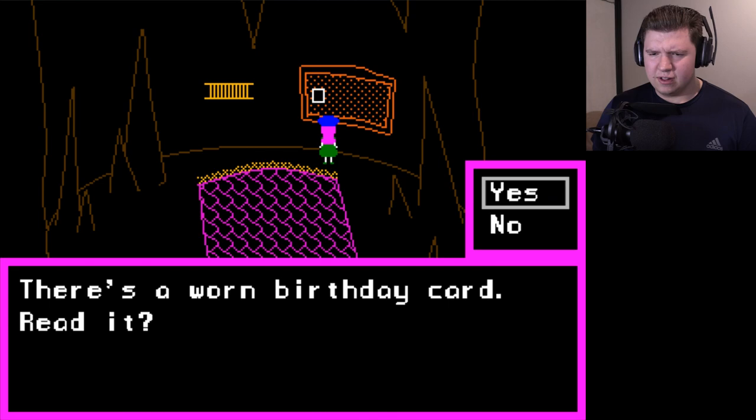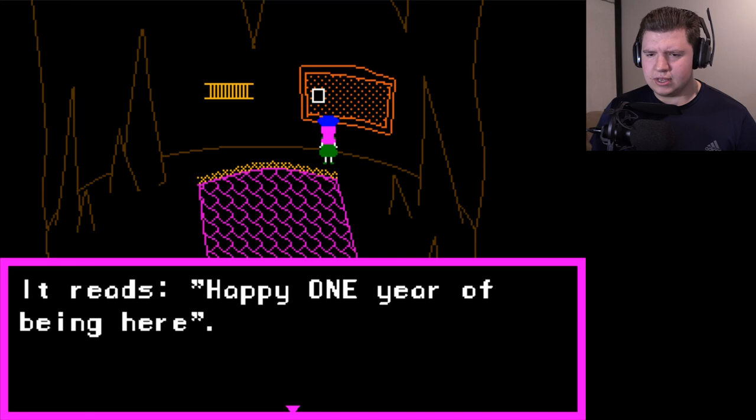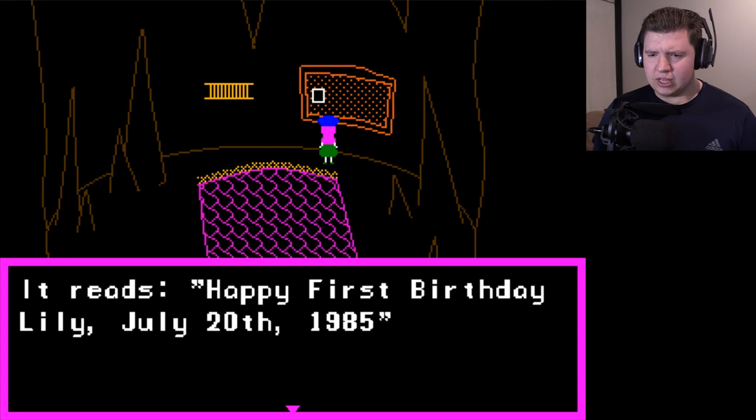Now what is this thing? There's a worn birthday card. The front of the card has a picture of a black rabbit holding a flower. It reads: 'Happy one year of being here.' On the inside is a picture of even more black rabbits holding flowers. It reads: 'Happy first birthday, Lily, July 20th, 1985.' Huh. Wait — this game takes place in the year 2005, I know that from the Steam page. This would mean Lily is supposed to be 20 years old, but she's nine. I'm playing as a nine-year-old girl.